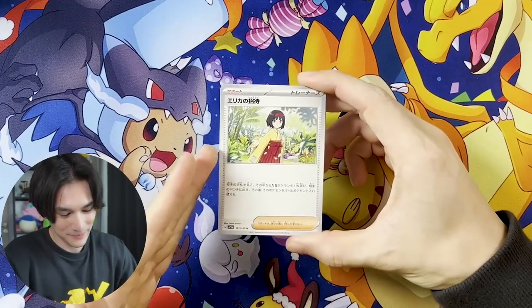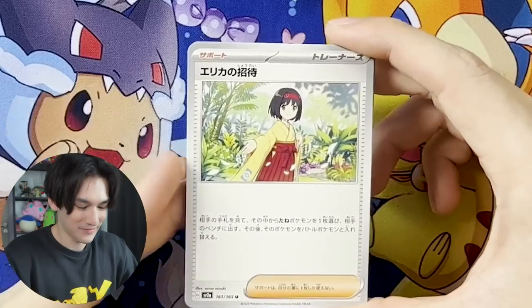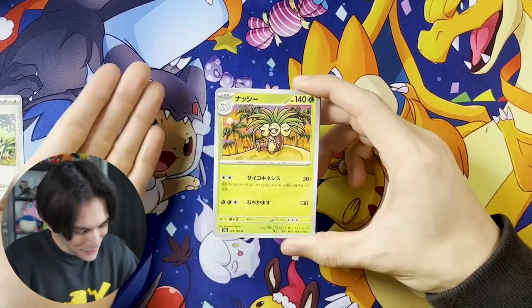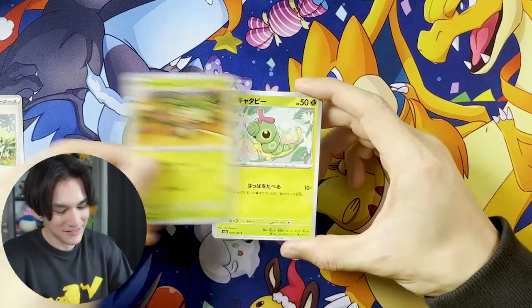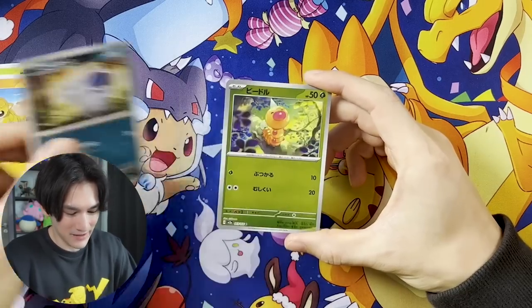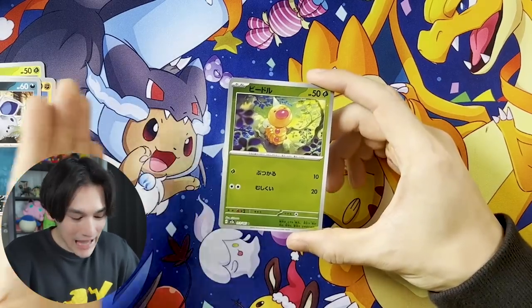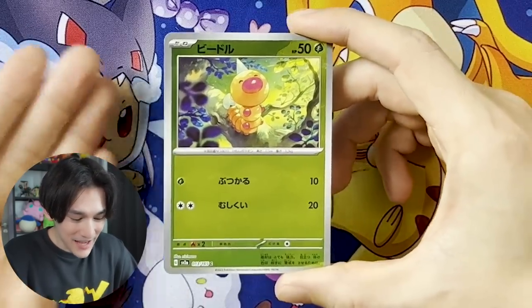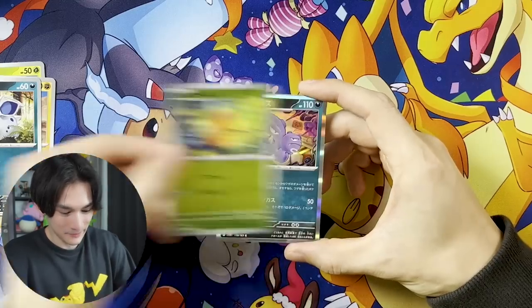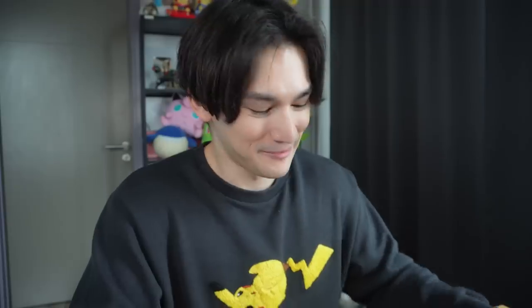Okay — this is the waifu card! She looks lovely. This is just a regular version of it; there's like a full art too, but you know. Exeggutor — so cute, just chilling by the sunset. Caterpie, also gorgeous. Sandshrew looking like a little cutie. Nidoran — look, I don't even like Weedle but look at this Weedle art: look at his little face, he's smiling, looking at us, having a great time. Who wouldn't want one?